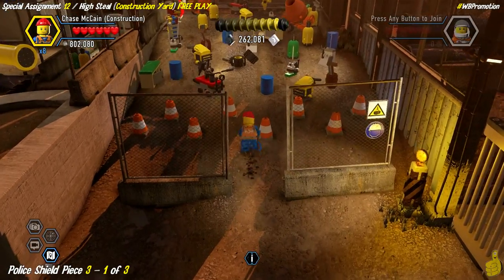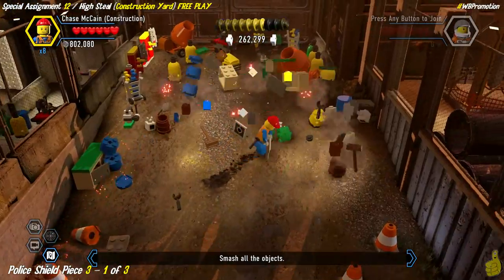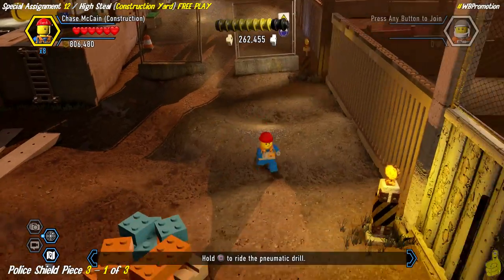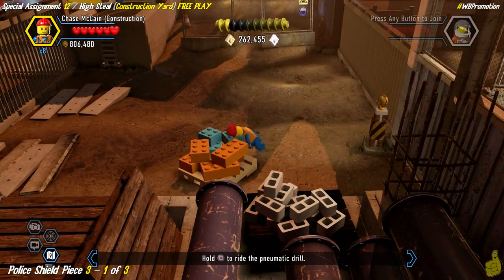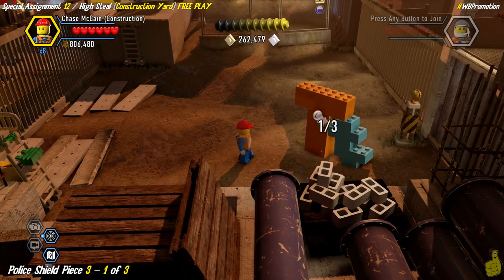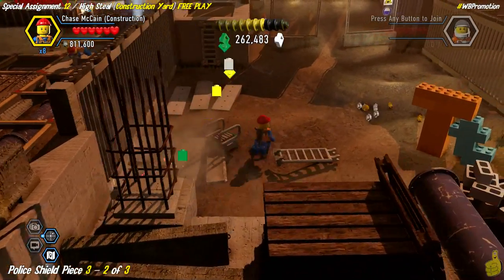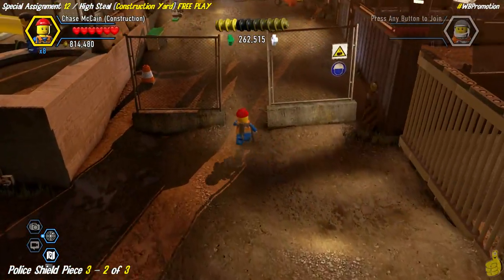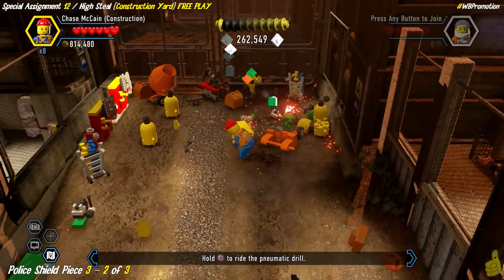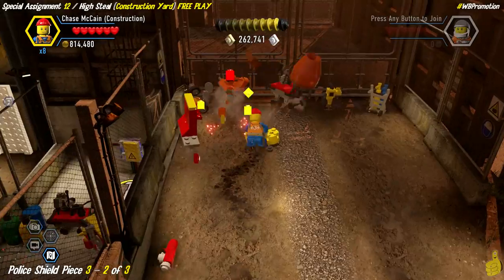The foreman asks us to smash all of the objects. But first, we come down and find a pallet with oddly colored bricks - we smash it and rebuild it to get the TT logo, which is the first of three buildable objects in this area. Then we make our way back up, get our drill on, and finish up all of the bricks needing to be smashed up here.